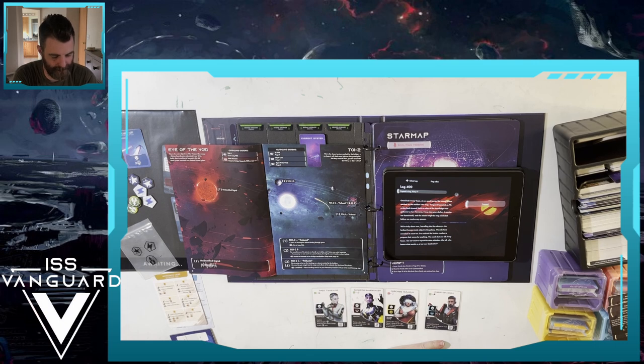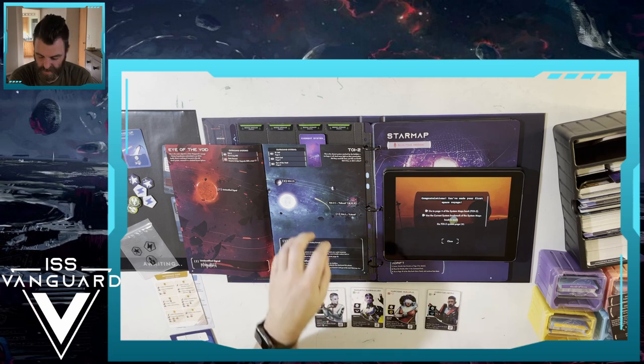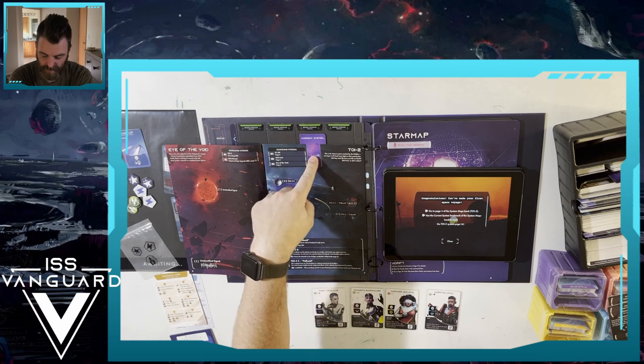Captain's log entry D211: 'As we sped toward the closest system marked on the builder's star map, Vanguard launched an FTL probe back toward Earth to relay all the knowledge we've gathered so far. However, it may take years before it reaches our homeland. We're truly alone now, barreling into the unknown - the farthest human-made object in the galaxy. We only have ourselves to count on. I've ordered the section leaders to prepare their crews for anything.' Congratulations, you made your first space voyage - go to page 3 of the system maps book and bookmark TOI2.